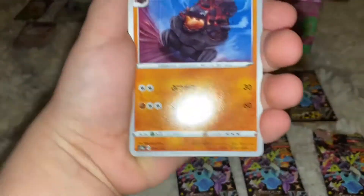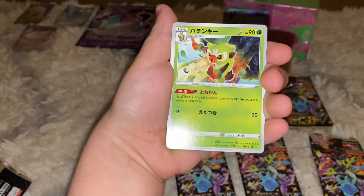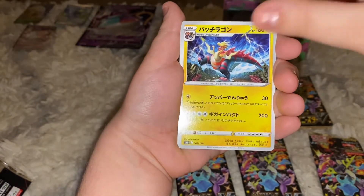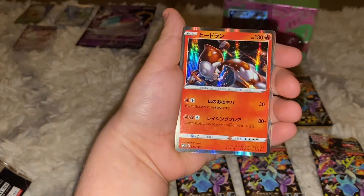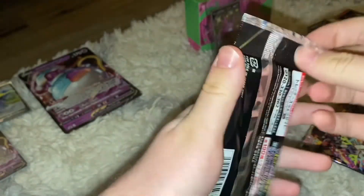Starting the first Shiny Star V pack — looks like a Zacian or Zamazenta one. Starting off with Grookey, Thwackey, energy, then a holo Dracovish, holo Heatran, Zamazenta V, and a reverse hollow to round it out. Not a bad start for the first pack.